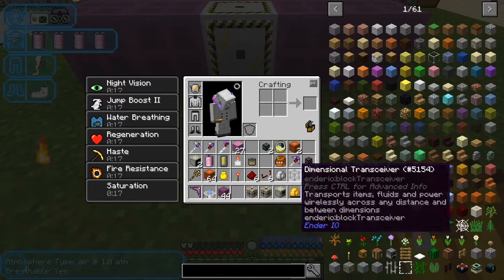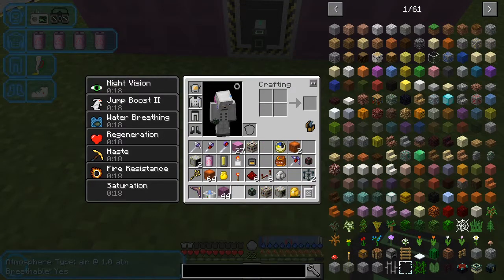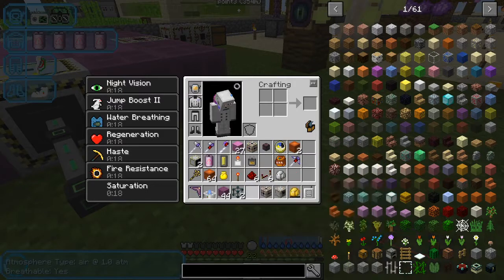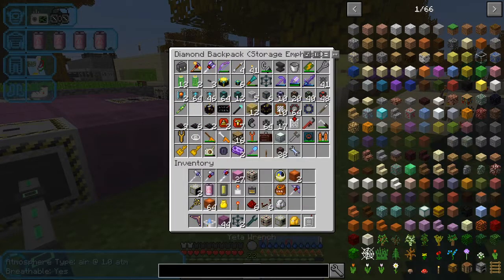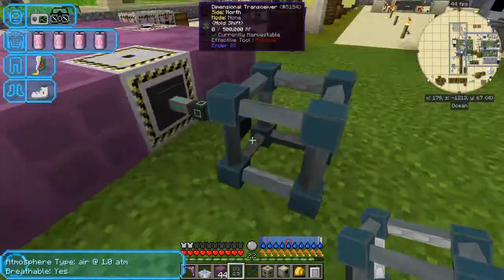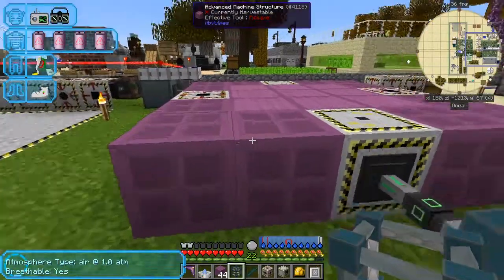I'll start with one power connection - I want a dimensional transceiver and I'll take some energy conduit. I'll set that one to receive power from the quantum star generator, and then this thing should have power. Next we do the second layer.